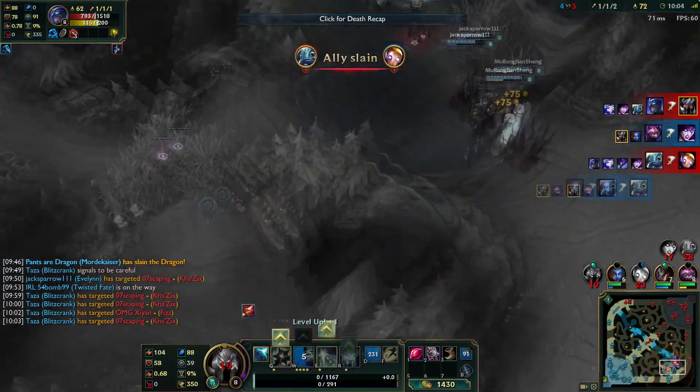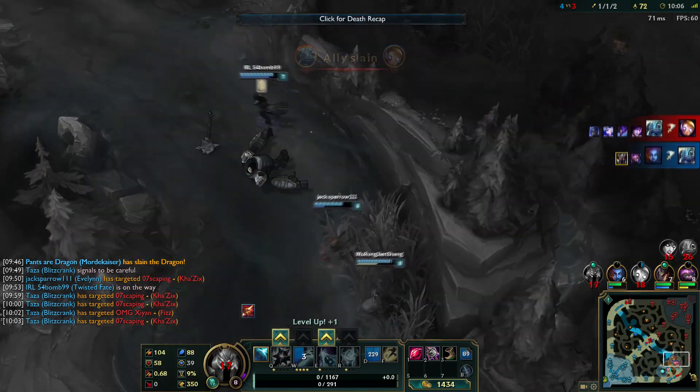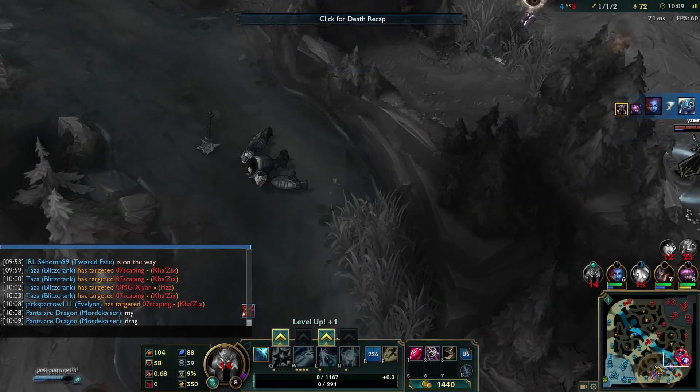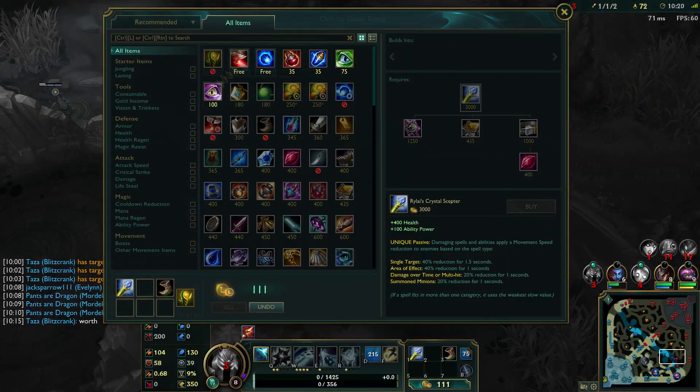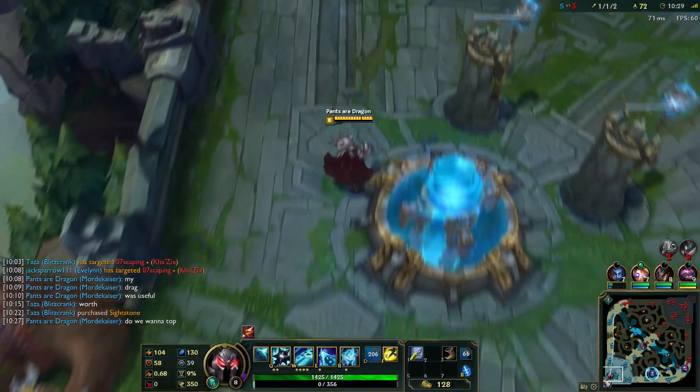My team is doing fairly well in this team fight. There's also a problem with our team comp — we're all magic damage so we have to end the game mid-game, otherwise everyone on the enemy team will get Banshee's Veil, Merc Treads, etc. I feel like if we had a Gangplank top it would have been better or something like that.